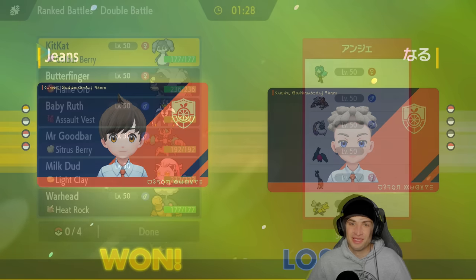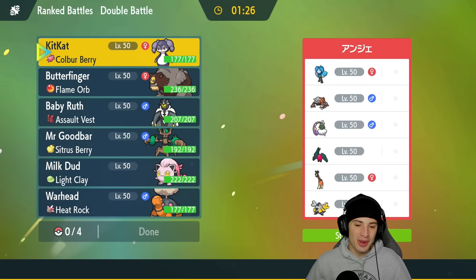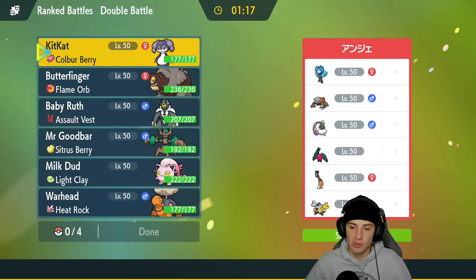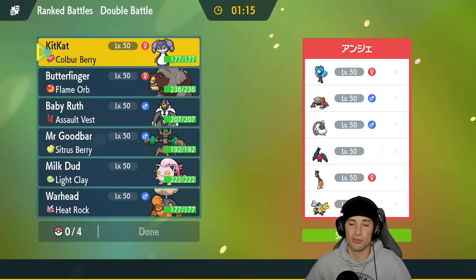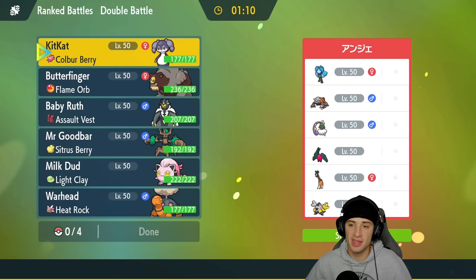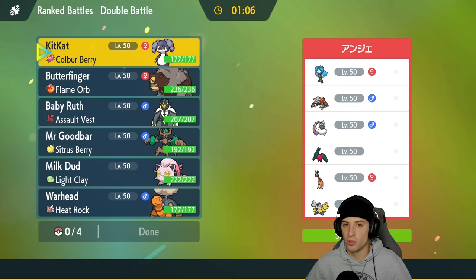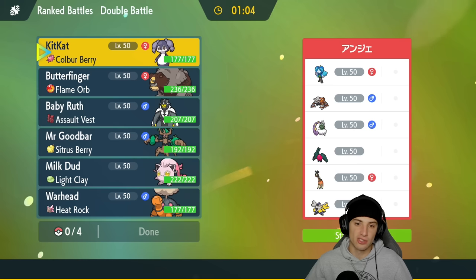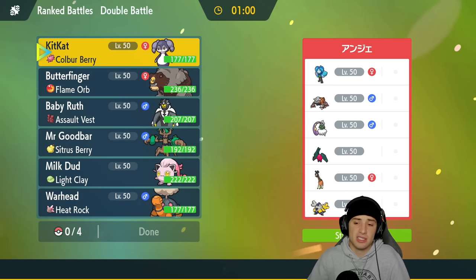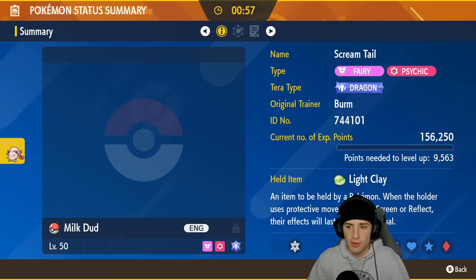Great start — we grabbed a win in match one with Trevenant. Everything looked pretty good. Match two is on its way. We're going up against an Iron Hands trick room team with Heatran alongside Regidragon and Tornadus — a great combo — plus Ogerpon, the Water Ogerpon, which is powerful and can use Follow Me or hit like a truck with Ivy Cudgel.